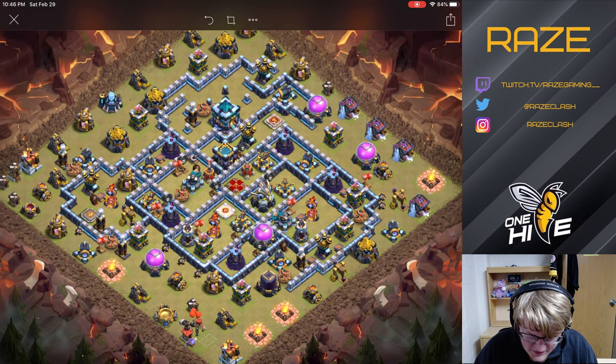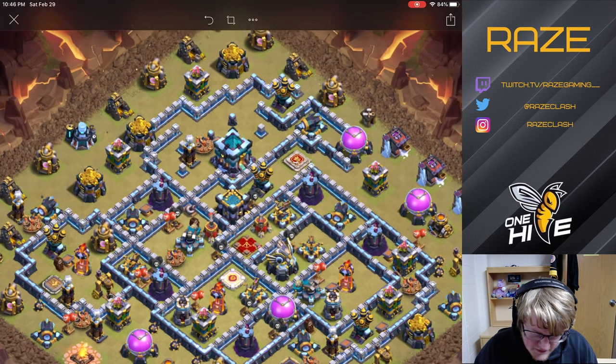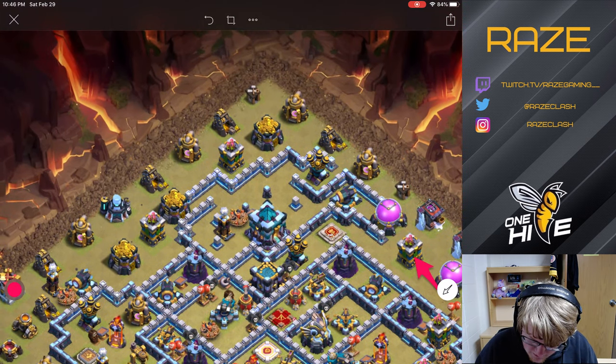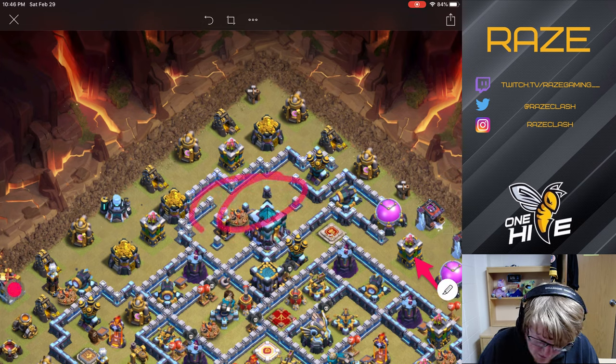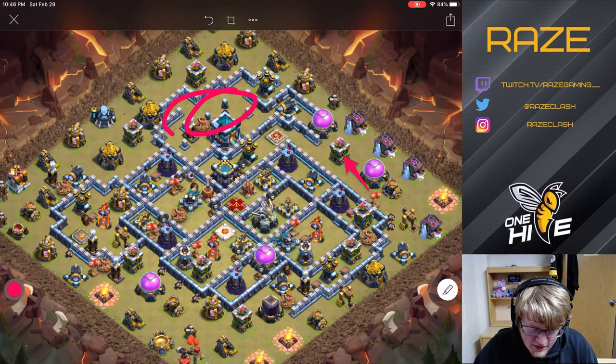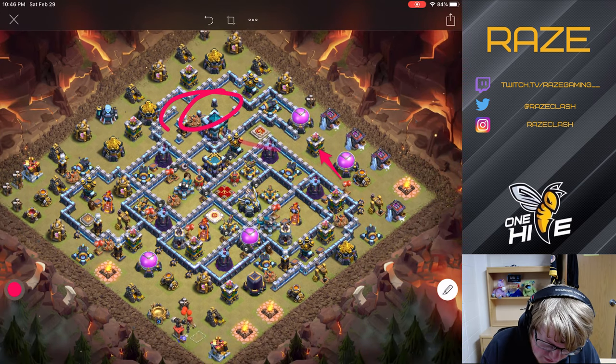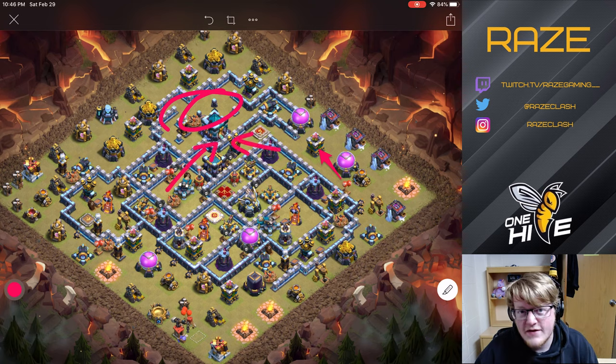The core idea of the base is that the Town Hall is pretty awkward to get to. There's an area here that's just a dead zone — no defenses and no non-defense targeting buildings either. So no troops can actually get there without entering from this side or the backside of the Town Hall.